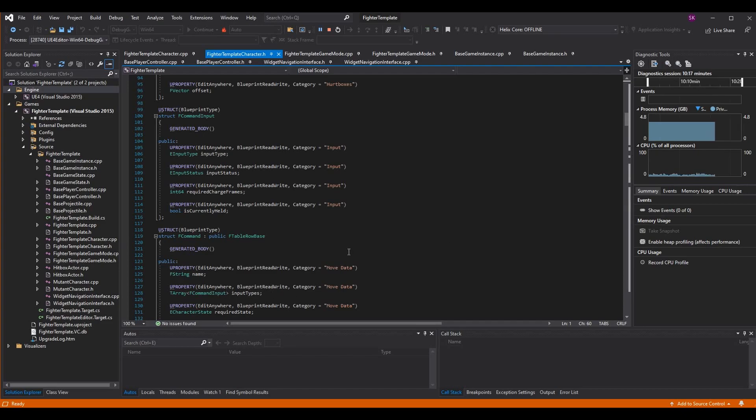Because of that, each FCommandInput has data for the input type, the status, and any required charge frames. For example, in a charge attack you might have to hold back for 30 frames and then press an input. I've added another variable here — it's a boolean — and I've called it IsCurrentlyHeld. What we can do is track every single input the player does and compare it against the inputs in the command, which is already what we do in our input buffer.